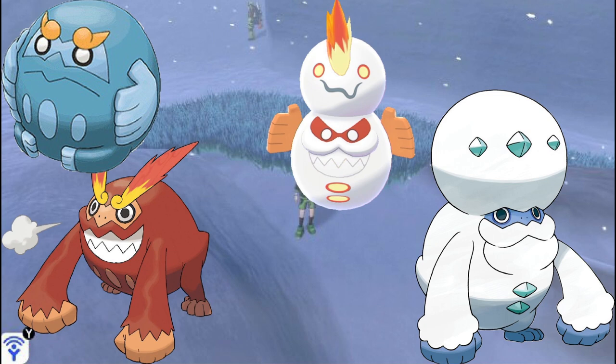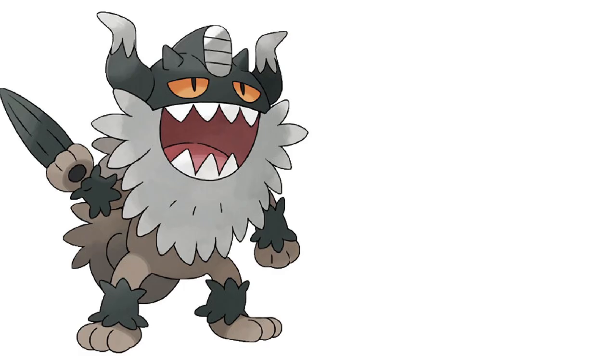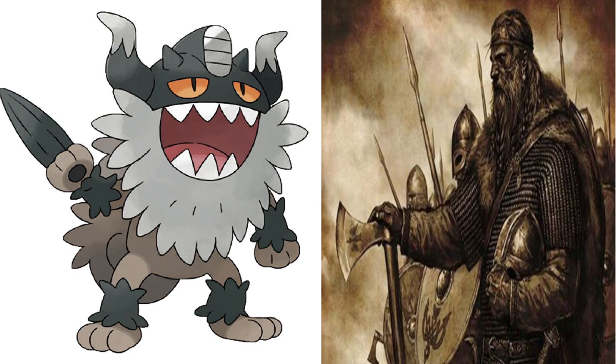Another difference between Galarian forms and Alolan forms is that, unlike Alolan forms, Galarian forms actually have different evolutions for certain Pokemon, and these evolutions are not seen in their regular counterparts. For example, Galarian Meowth has a different evolution compared to its Alolan form and Kantonian form. This is mainly due to it constantly living on the sea with certain Vikings, which caused it to become a Steel type. As a result, it gained a different evolution called Perserker, which is different from Persian because Perserker remains bipedal and has a similar body shape to Meowth. Perserker is actually based on ancient Vikings.